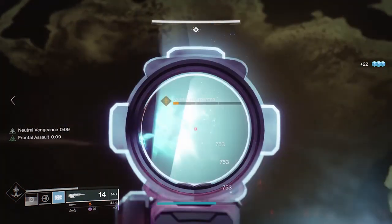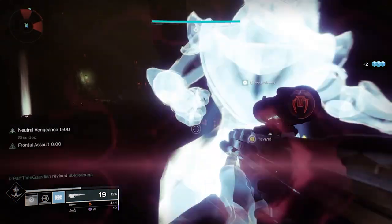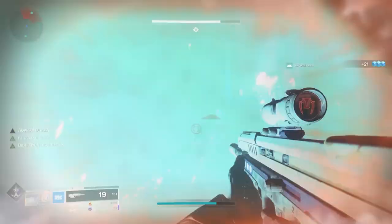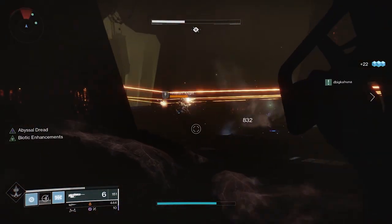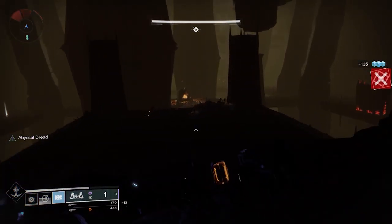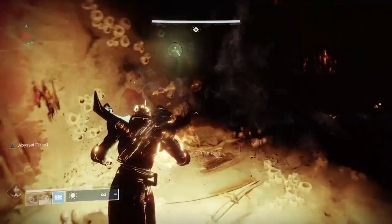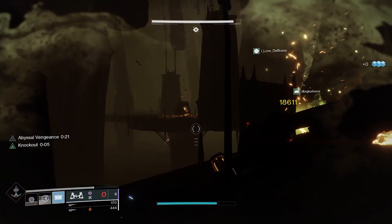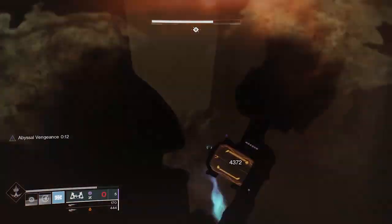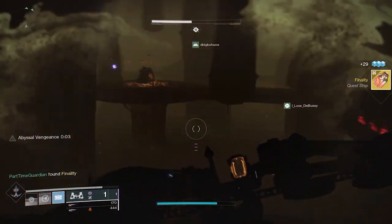There are a ton of powerful adds in the center, so be careful. You'll need to go to the center, pick up an orb, and then take that element and put it in the corresponding corner of the room. The four options are arc, solar, void, or neutral — neutral corresponds to kinetic. Once you dunk the orb in the matching area, you can damage the boss with that weapon type. You'll want a weapon of every type. You can also coordinate your subclass — for example, if you're running an arc super, use solar and void for your other weapons along with kinetic. You'll need to do this a number of times, but it's not too bad. Once you defeat the boss, go back to Eris and you'll get your shiny new Xenophage.